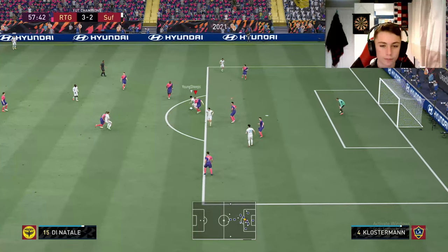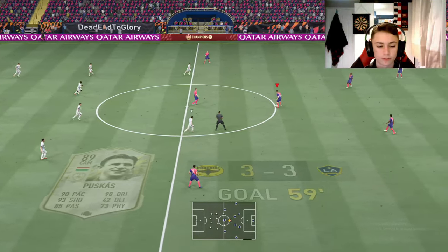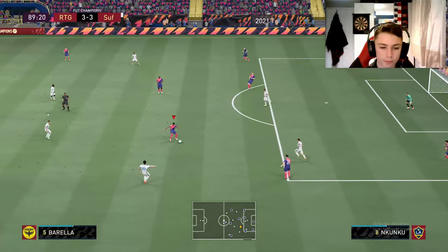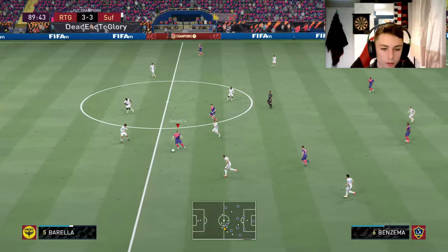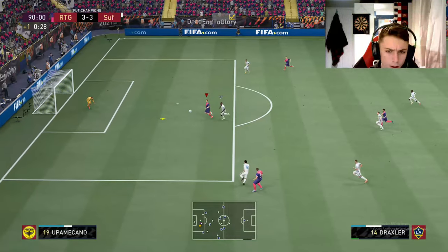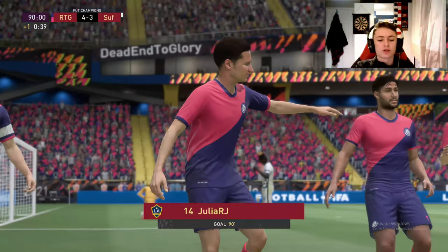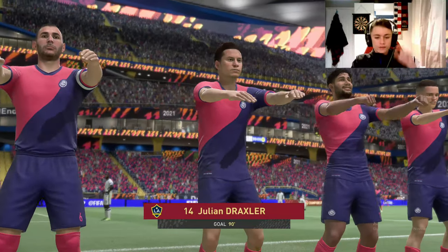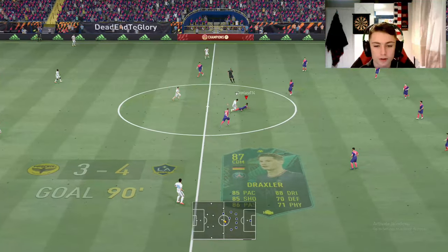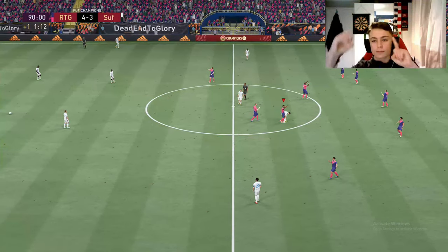Oh no, this is not good — it's the 88th minute, I'm definitely going to concede. Diego Carlos you beautiful specimen. Can we score? Benzema, Kareem, Draxler — we have scored and we have danced on him! Julian Draxler wins it for us in the last minute. This guy's going to kick off — I'm going to clamp him with Nkunku — and that is full time! One and zero in the Weekend League qualification.